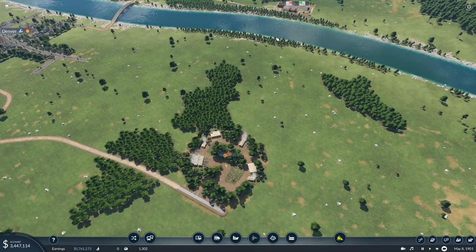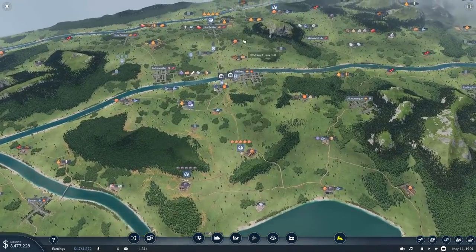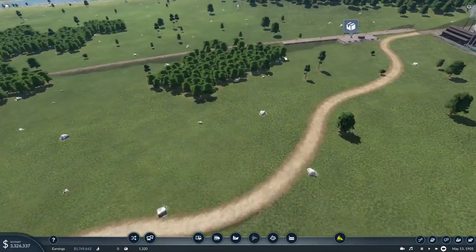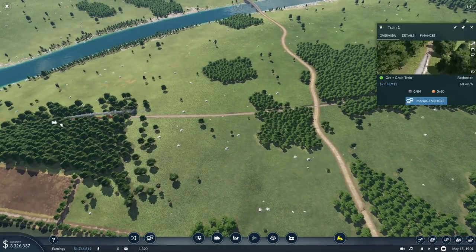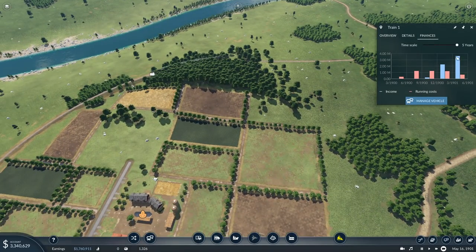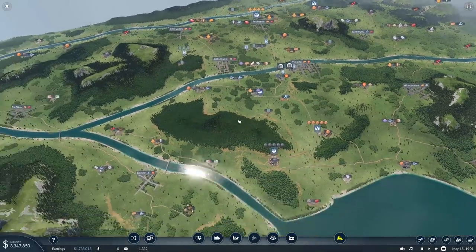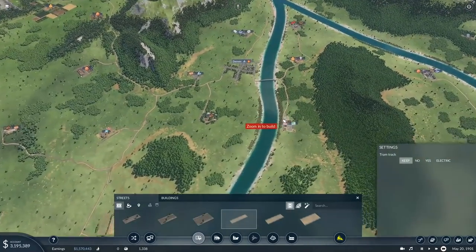I don't honestly know if a boat is going to reach here. Oh, look at this - three million bucks! That train must have made a bunch of money. That is so good. Let's try it - we've got a bunch of money now and can probably afford to experiment a little bit. So I'm going to get a road and make sure it joins - we've got the connection there to the lumberyard.